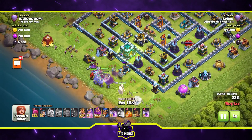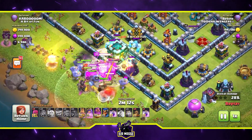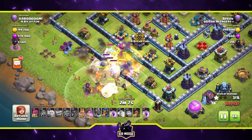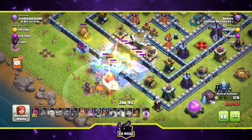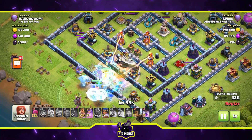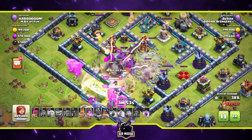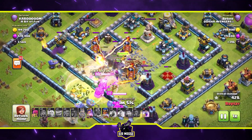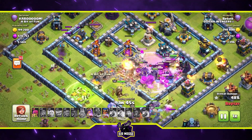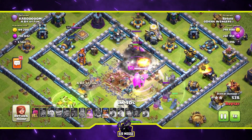There's a Jump Spell on the Town Hall, and my CC troops are ready and waiting. The Ice Golems from the Clan Castle came out - they're very good but they melted away fairly quickly. They did slow the attack though. The troops are pushing through the base now, and it's going to be two stars - yes, it's been achieved!